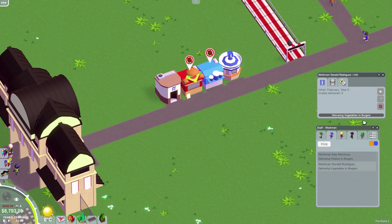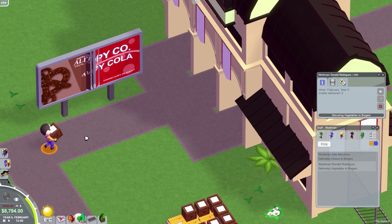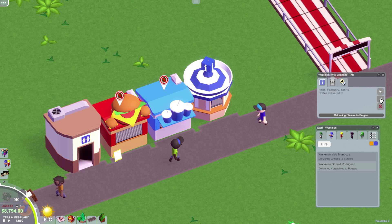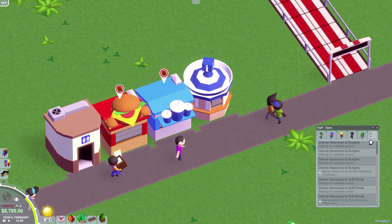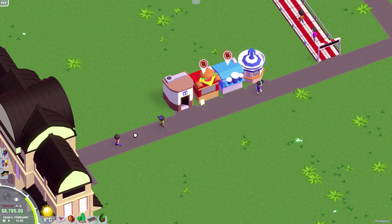He must not activate until he gets into the park. So we'll hire another one. This guy's delivering vegetables to burgers already, and this one's delivering cheese. He's got a crate of cheese, he's gonna haul that over and drop it in the burgers. This won't actually start producing items until it gets all of its ingredients — I thought that was a cool thing. We also have janitors, maintenance workers, mechanics, security guards, entertainers. The task panel shows all tasks waiting for an available worker.